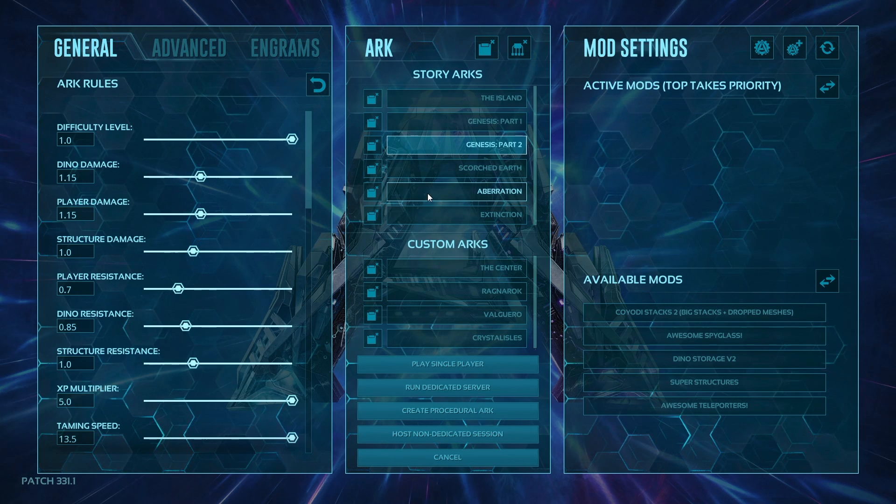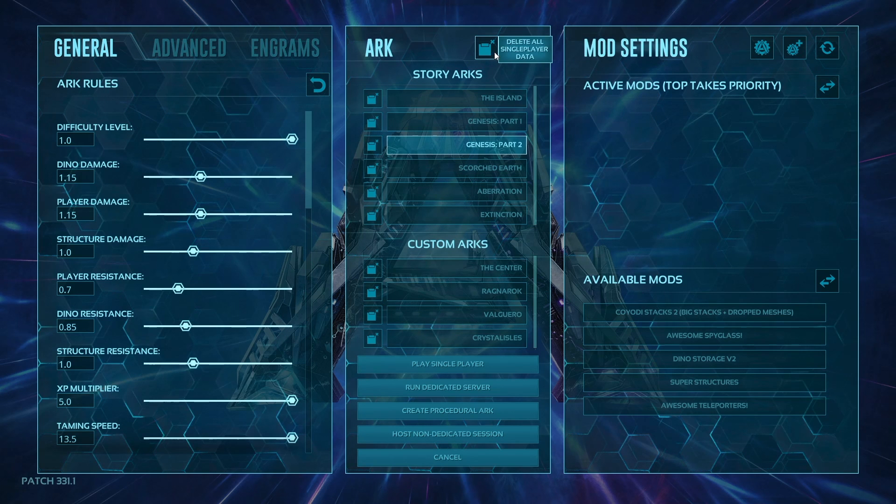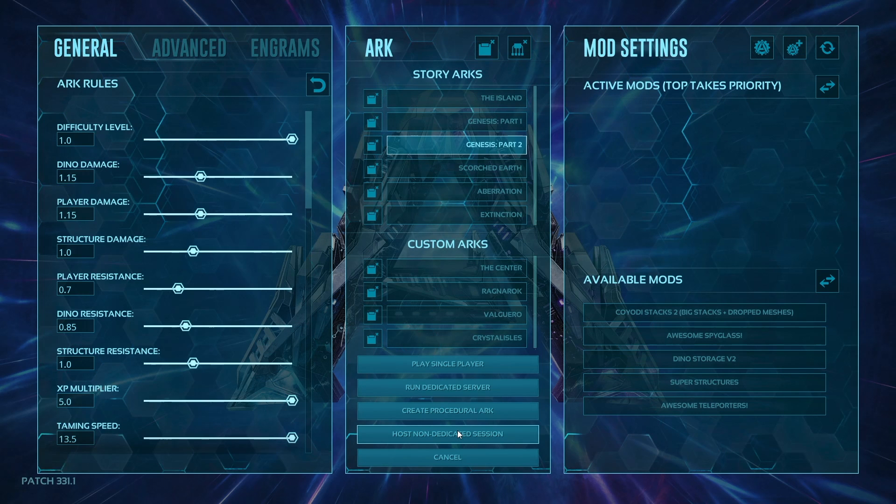You have two options here: dedicated data and single player data. Your single player data is shared with your hosting on non-dedicated session. Hosting a non-dedicated session allows you to play with up to four people with a tether on your system. So you can play single player and also play with friends up to four — that's an option. You don't need another computer to host it, but you do have a tether. You can expand it on PC in the separate settings.